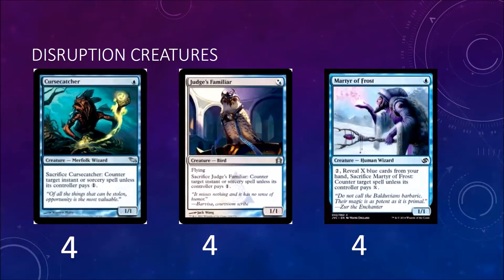Martyr of Frost is a one-mana 1/1 — pay two, sacrifice Martyr of Frost, counter target spell unless its controller pays X, where X is equal to the number of blue cards you reveal from your hand. So if you have four blue cards in your hand, your opponent has to pay four to resolve their spell. The reason you play Martyr of Frost is because it's really good with Aether Vial — you can just Aether Vial it in and then sacrifice it, so it's basically a better Mana Leak.